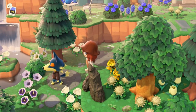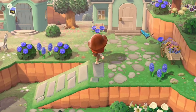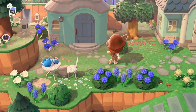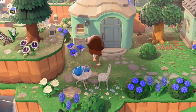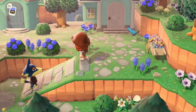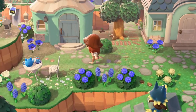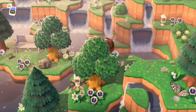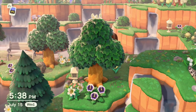Up here is Sherb and Bluebear's houses. I really love the blue here. I love how colorful their houses are because I usually pick villagers that have very neutral houses, but these are so nice — very refreshing. And then Sherb's backyard is this glamorous waterfall area to complement the museum.